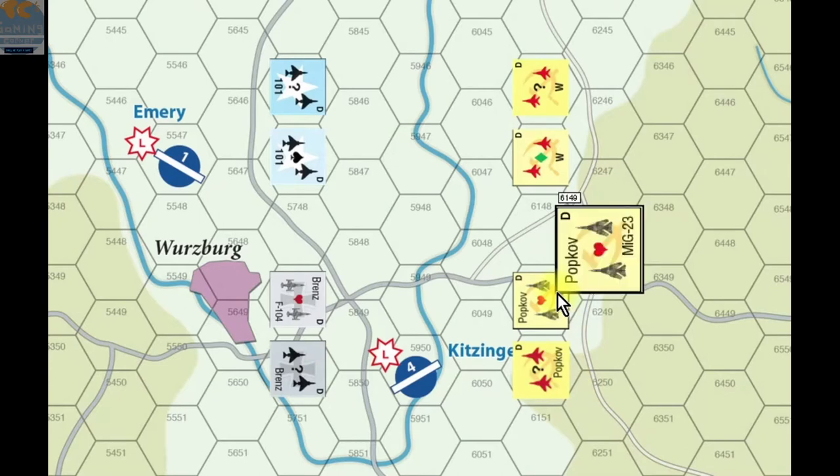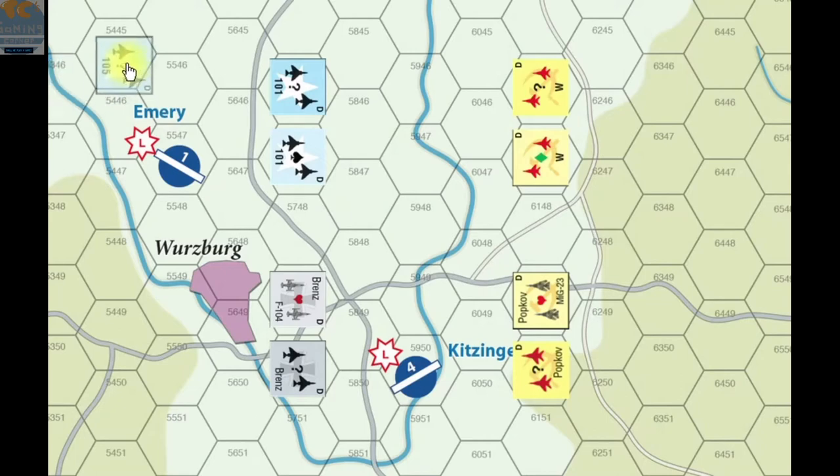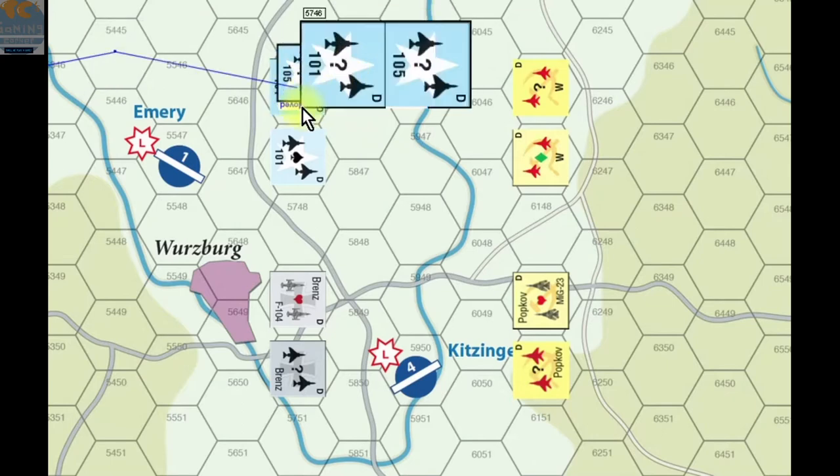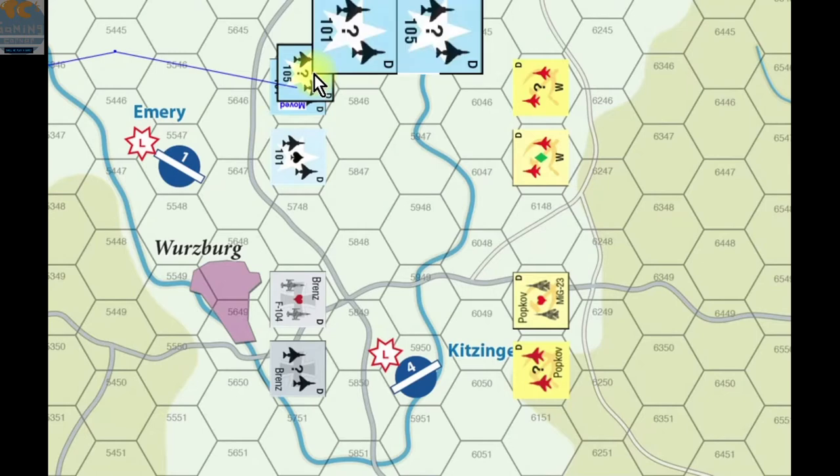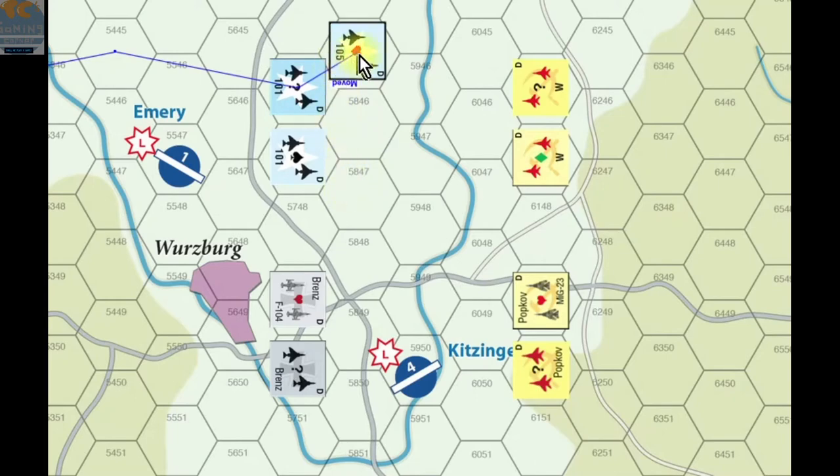Each side can have a certain number of dummy flights as indicated in the scenario rules. Dummy flights are always undetected and they exist to confuse the enemy player. They are on the board until they are detected or visually identified and then removed from the board. They can enter the map at the start of the game, or per the scenario rules for other aircraft. They can also be generated in the admin phase in the same hex and altitude band as another undetected flight. For instance, in the admin phase you could generate flight 105 in the same altitude band and location as 101. You can even change which one is the dummy flight on your record keeping — saying now 105 is the actual flight and 101 is the dummy. If 105 is the dummy flight and becomes detected, it is removed from the map.